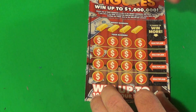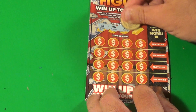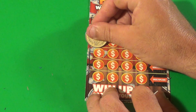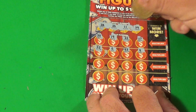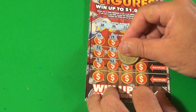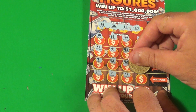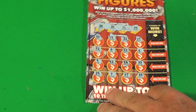On to our second ticket. Our money numbers are 28, 26, 11, and 39. We have a 30, 19, 22, 17, 32, 6, 43, 4, 9, 42, 48, 33, 29, 7, 37, and a 35. And that one is a loser.